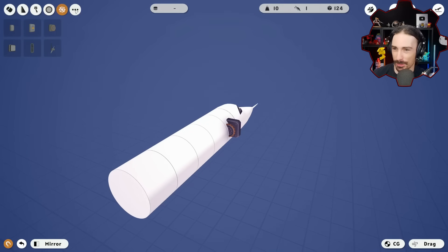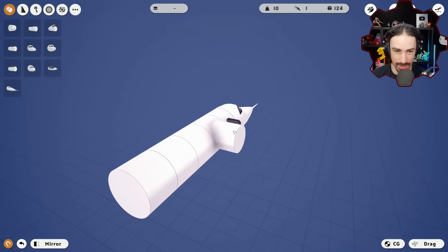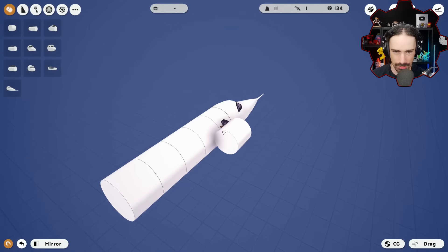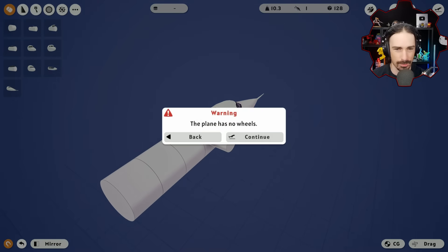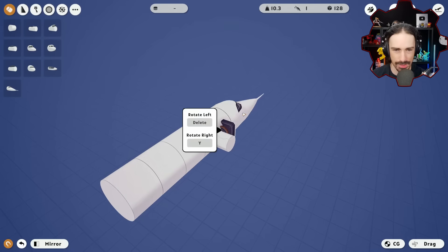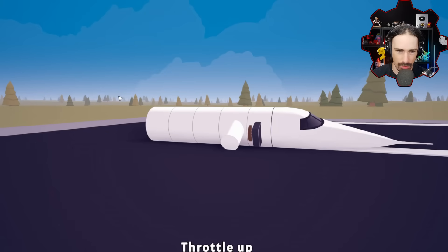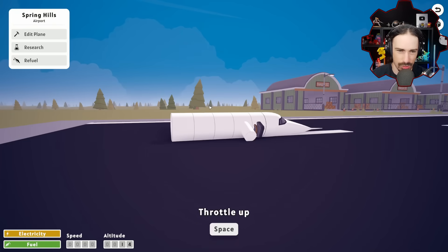I want to flap the wings essentially, but I need an attachment point and we only have functional parts. I want to attach the wing in this orientation and scale things down. I need to program controls — I'm thinking shift and space so I can still use WASD for pitch and roll. Let me see if this even works — oh, it's not even attached.